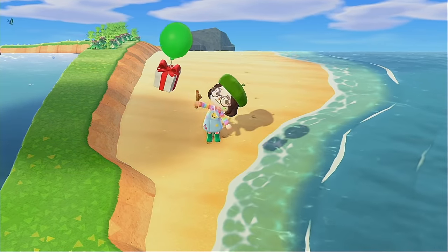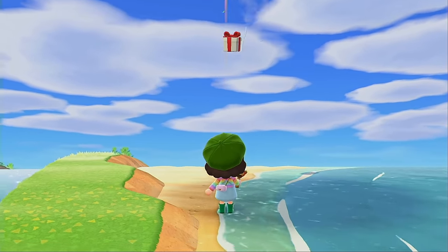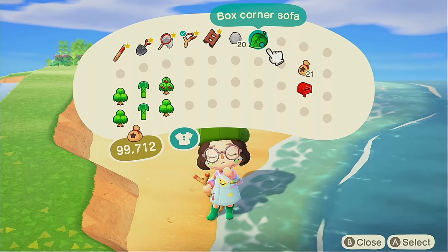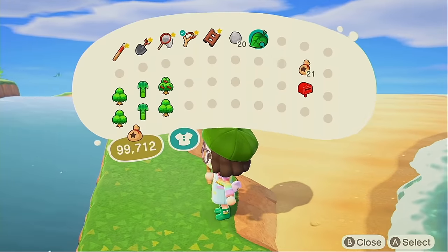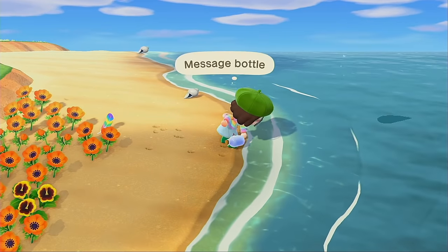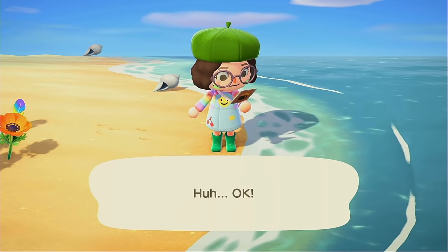Oh, oh come on we can catch this guy! No — that was so close. A corner sofa, cool, what color is it? Please be a good color. Oh, that's cute. Okay, here's my bottle — we got a wooden block bed. I thought I already had that, but I guess not. Cool.